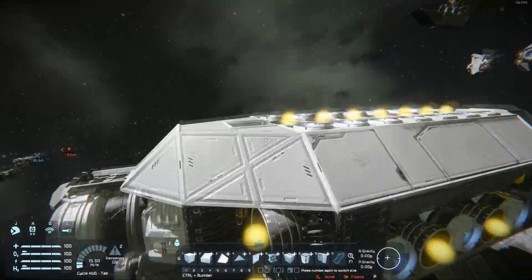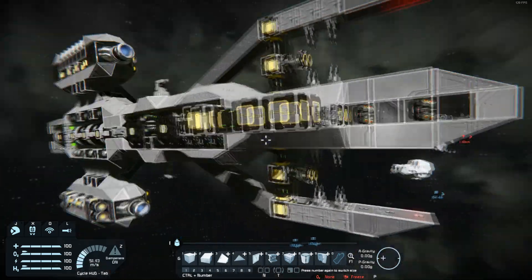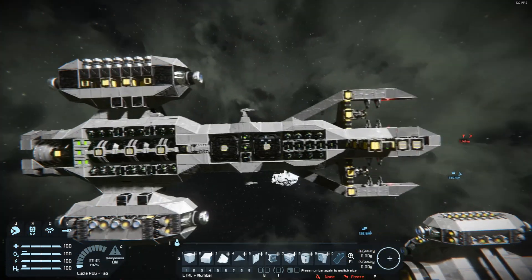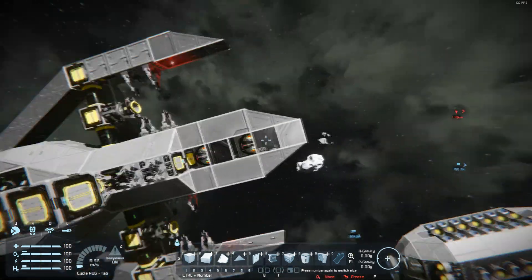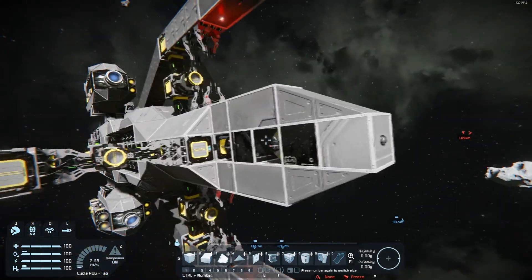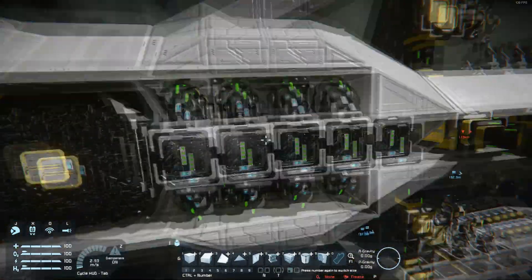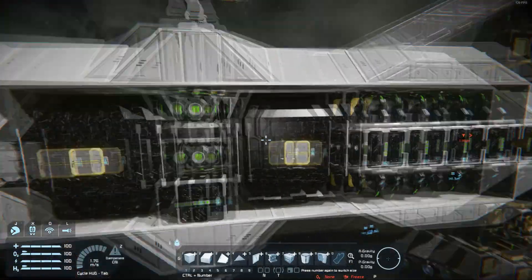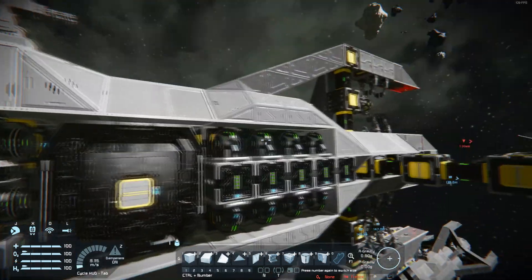Now to show what the interior actually looks like. Here you can see the guts of this thing. In the front end, there are two gravity generators with a bit of heavy armor in between them, so they're a bit harder to take out. Right behind that is just batteries and gyros, so this thing actually has a decent amount of power. Then there are two large cargo containers right here, because it's got to hold a pretty good amount of cargo to do what it has to do.